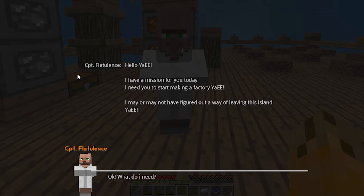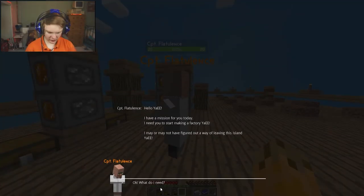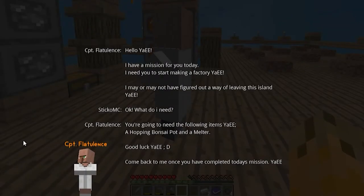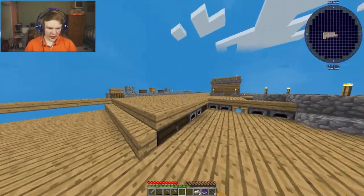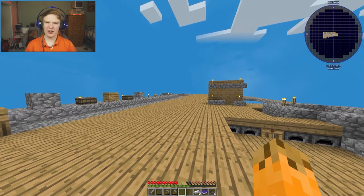Captain Flatulence gives me a mission: I need to start making a factory. He says he may or may not have figured out a way of leaving this island. I need a hopping bonsai pot and a melter - good luck, come back once the missions are complete.